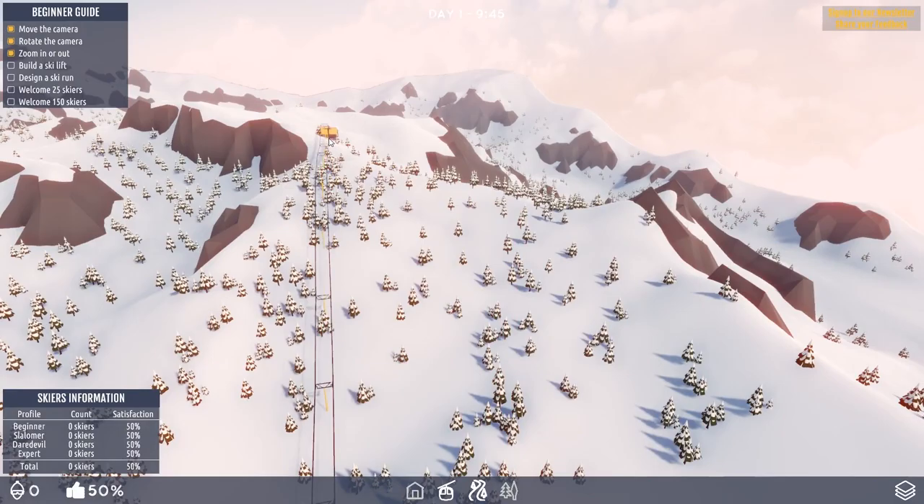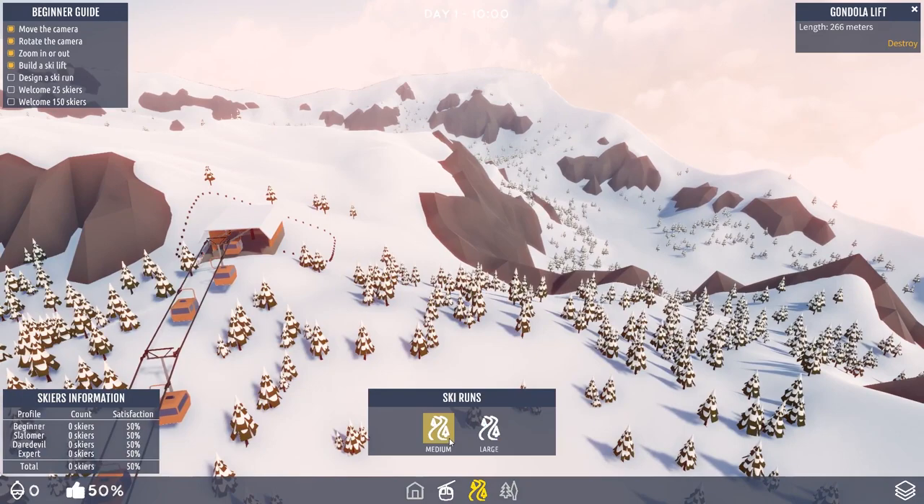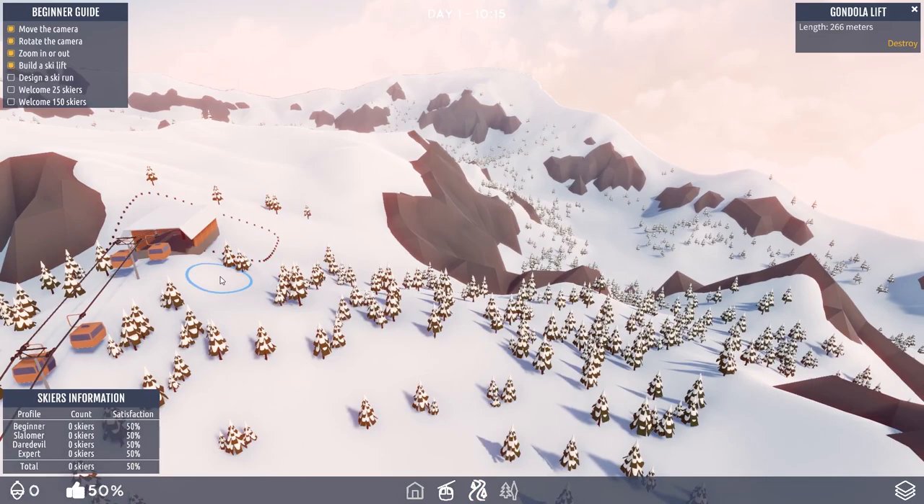Let's go there, so they can all go up there. And then we need to start a ski run quite close by to here, otherwise they won't use it. Try a medium one. We don't do it on the other side of the slope because you can't go uphill, funnily enough.